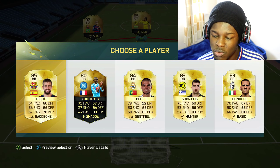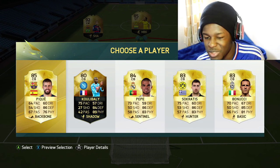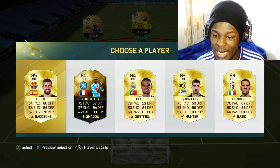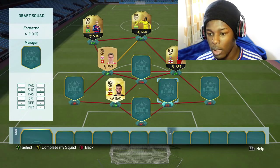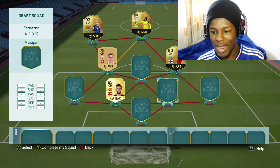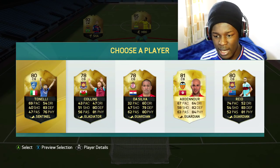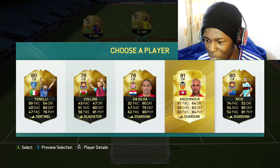Moving on — I was supposed to go CDM but both clicks landed on center back. No one's above 80 pace which is not the best, but still pretty decent. I'm gonna go with Koulibaly here because he's an in-form. I don't know what happened there, I swear I picked Koulibaly — you know what, let's just forget about that, PK just wants to be where he's not wanted, so we're gonna leave him there.